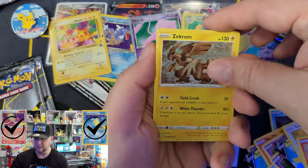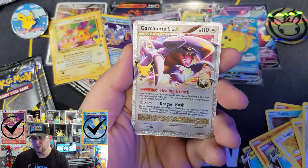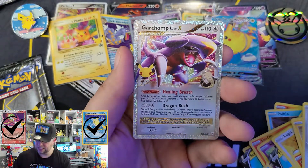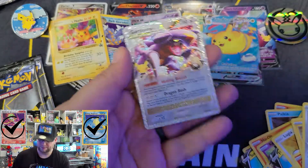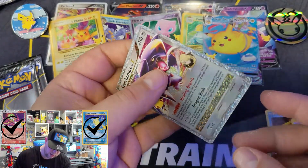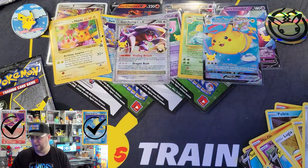Zacian again! Zekrom, Dialga, and the Garchomp — Garchomp C Level X! That's a good one, ladies and gentlemen. In a sleeve, into the giveaway pile.